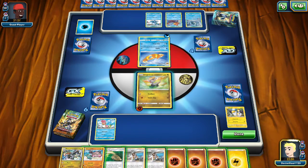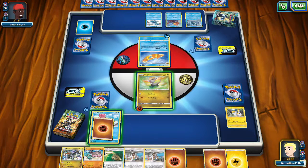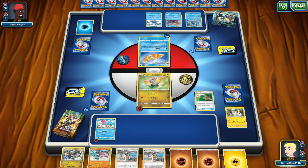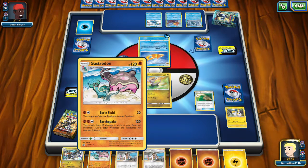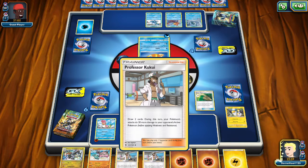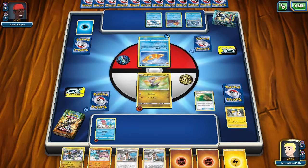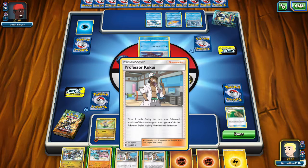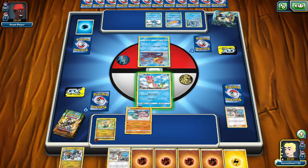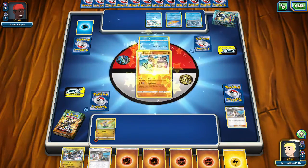Alright, play escape rope. We can do 50 damage. We're gonna save our Professor Kukui for doing an actual attack. No, we won't — we need cards, don't be crazy about it. It's a plan. Done.